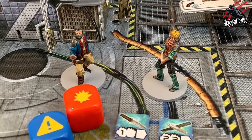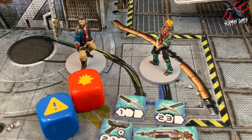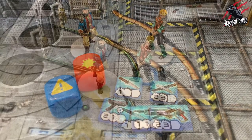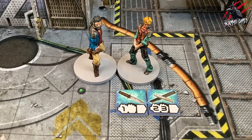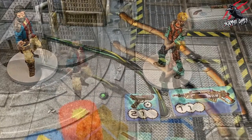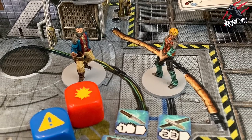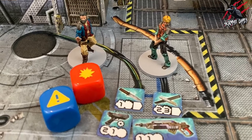Now let's work through assault actions. An assault action allows one character to attack another. There are two types: a close assault action, made with a character's fists or a hand-to-hand combat weapon, or a ranged assault action, made with a ballistic, chemical, or energy weapon. Both types are similar in execution, except for the positioning of the attacker and the target.